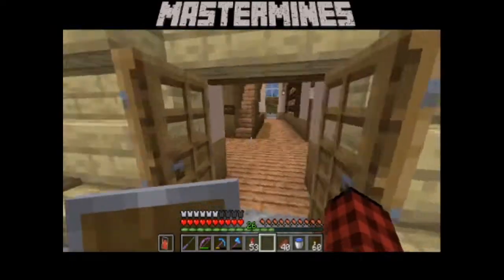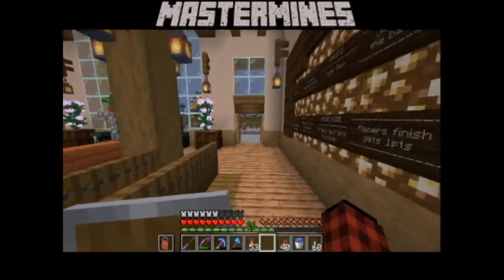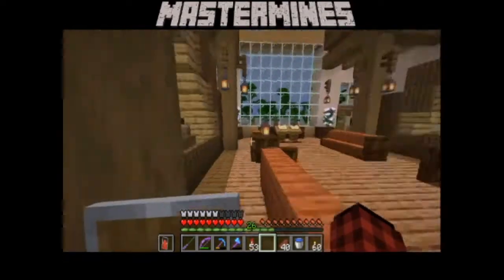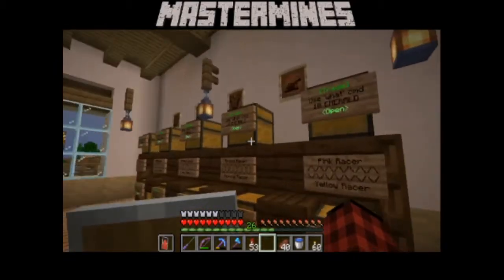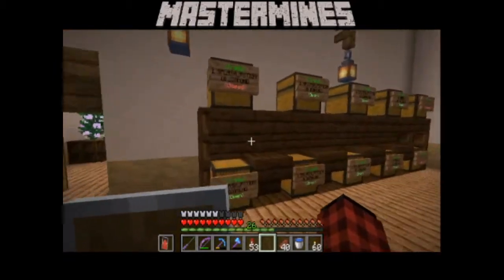There's more stables back there. This is the inside of the building. One of these rooms - I believe it's that one - yeah, that's where you buy your horse armor, your gear and potions.